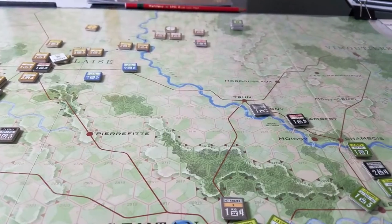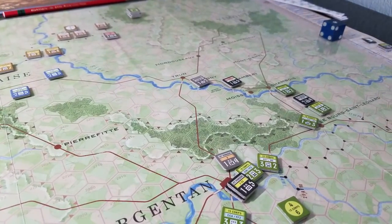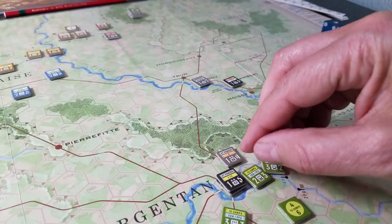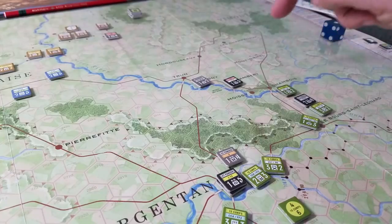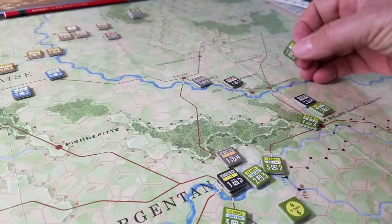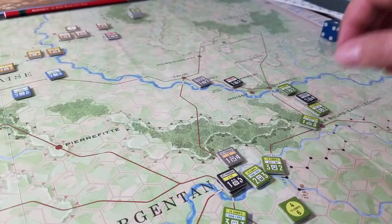Given that the Germans did manage to exit a significant number of forces, you can see already down in this part of the map that the Yanks have really got after it, pressing on Argentan quickly and trying to come up near Chambois as well. Not in strength by any means, but nevertheless they're up there trying to cause havoc and mayhem.